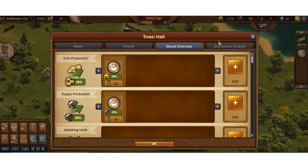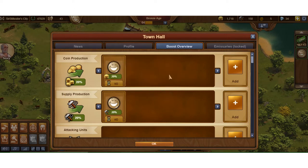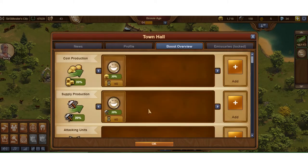You're going to see a number of different tabs here — you've got News, Profile, and Boost. It always comes into the Boost overview, and then Emissaries, which we'll talk about later. In the Boost tab you see the coin production, and it shows you all different types of things that give you some type of coin production, supply production, attacking, or city defenders boost.